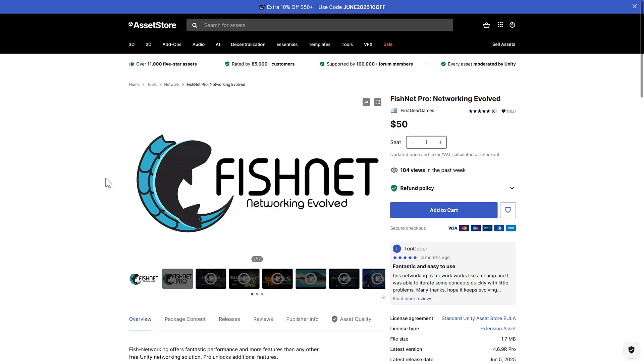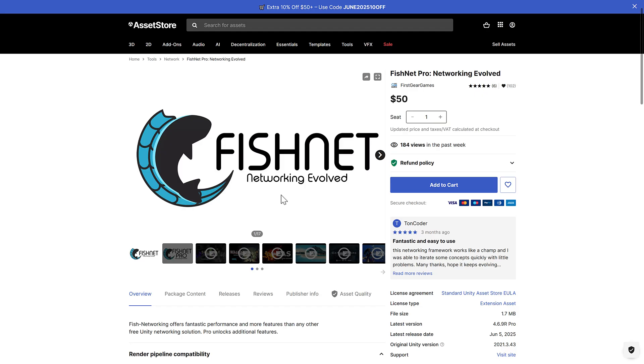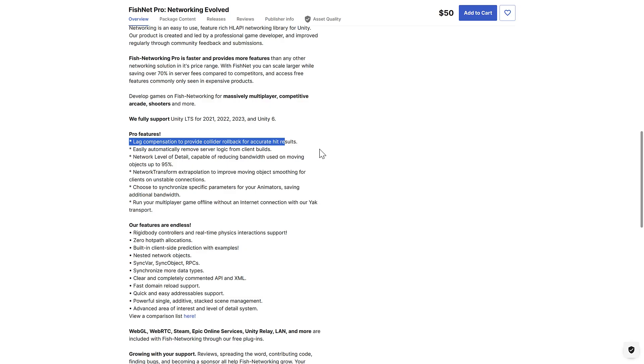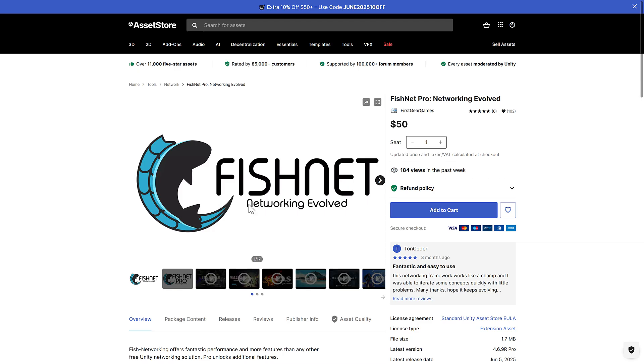Probably the most popular asset here is Fishnet — a popular networking library. One thing to be aware of: Fishnet is available for free, but what you're getting here is the pro version. It works for all major pipelines since it doesn't do any rendering. The pro version adds lag compensation, automatic removal of server logic from client builds, network level of detail, network transformer extrapolation, and more. Basically you're getting extended features to make networking work better, easier, or more performant. If you want to check out the free version first, you can do so.